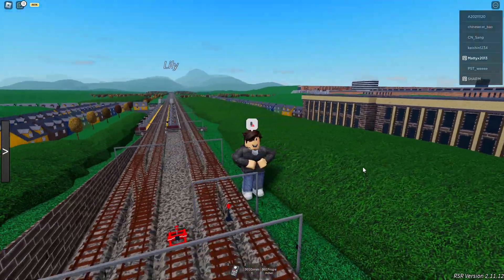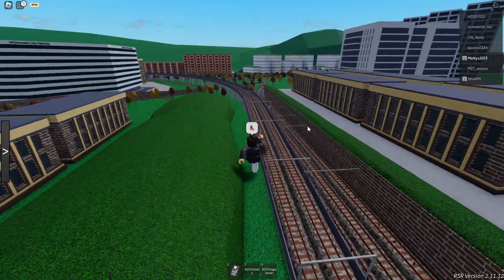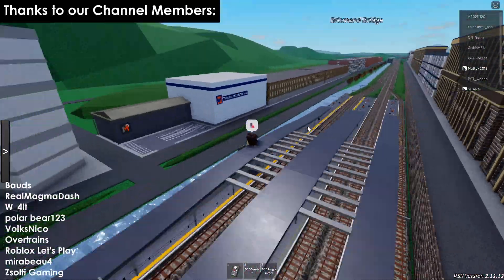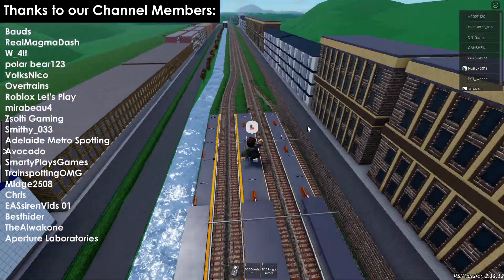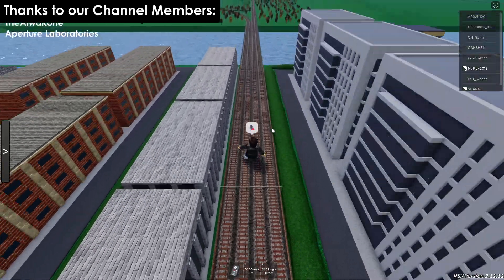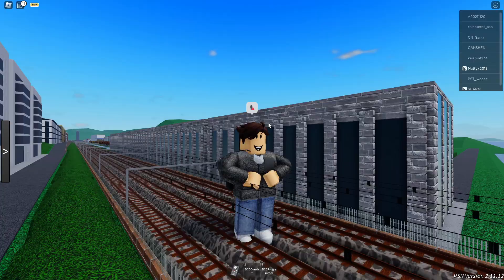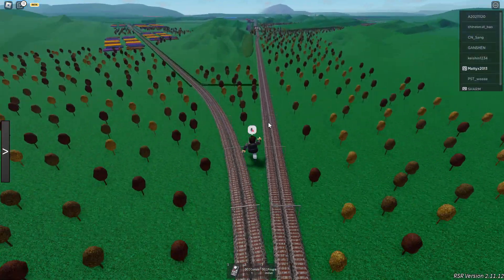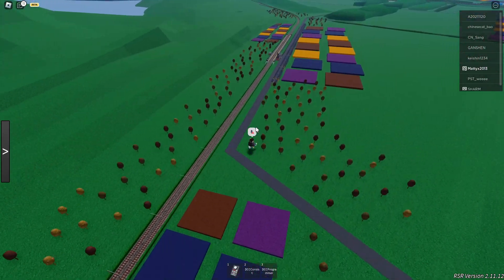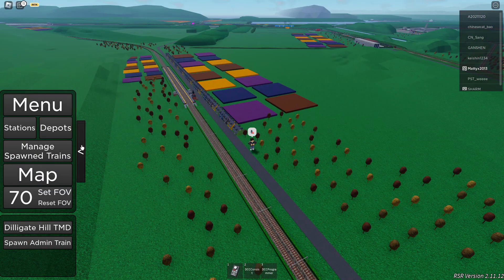Here we are at Lily — nice station name. I have played this game before so I kind of know what I'm doing. This game is basically about a little sort of railway — like literally little. Look at the size of it, it's tiny. There's a lot of variety of trains and lots of things to do. Shall we get to it? Let's spawn in a train.